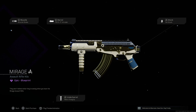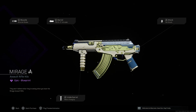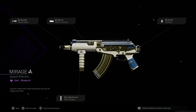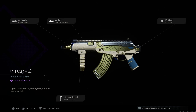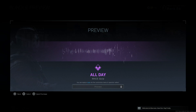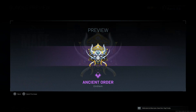With the Mirage CR-56 AMAX - this one has the muzzle brake, the FSS 8.3 inch Intruder, the no stock, and the Merc foregrip. Got some gold on it, kind of like green gold - maybe just normal gold with some cream and some metallic blue and light blue on there, pretty clean skin honestly. Then we have the Golden Bull helicopter skin, and the 'I Can Do This All Day' Mace quip.